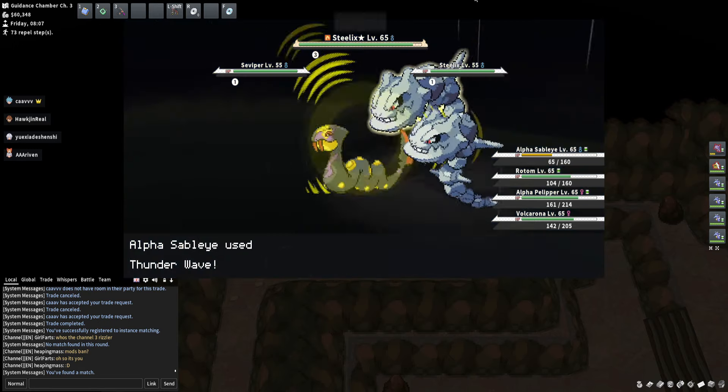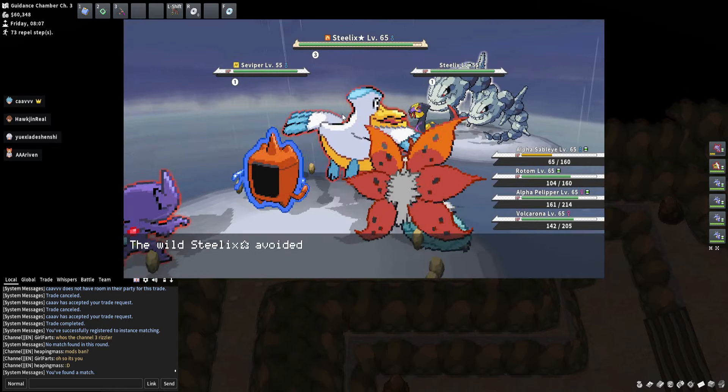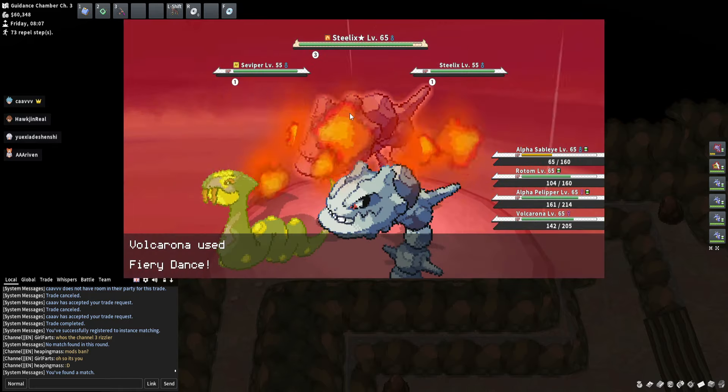You kind of have two options because you could set Sun or you could set Rain, and it kind of screws over whoever picks the other option. So it's a little bit of get lucky with the people that you queue with.